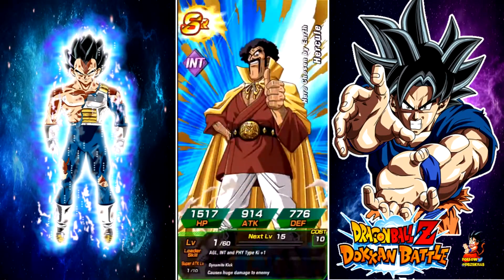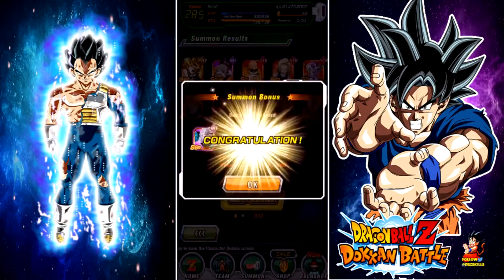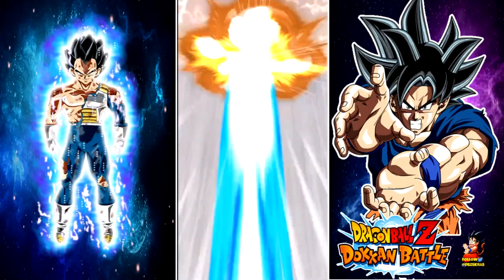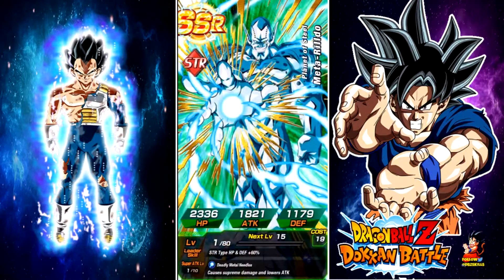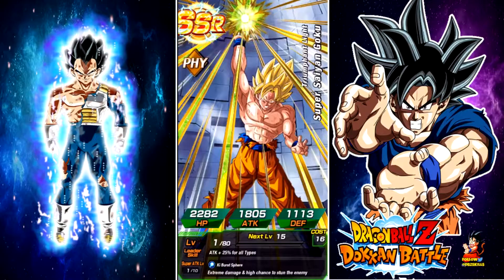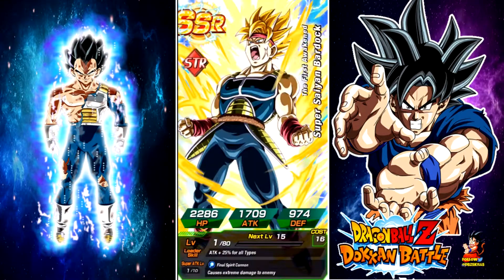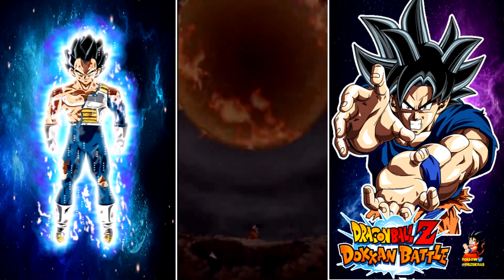In about a month and a week we should be getting LR Vegeta and Gogeta, which are the main cards you want, so save all your stones until then. You're also seeing two Elder Kais appearing on screen for every multi, which is really good. There was also a recent issue — Bandai made a mistake and removed the new Super Saiyan 3 Vegeta GT cards from players' boxes, and they compensated with only 25 stones, which is terrible and not nearly enough.